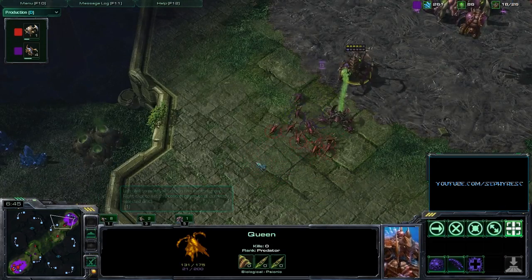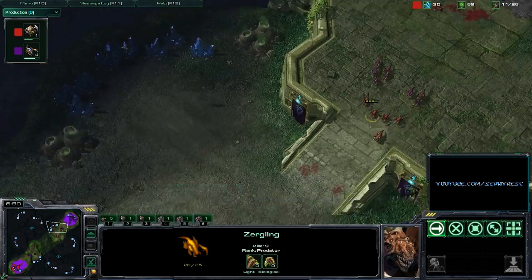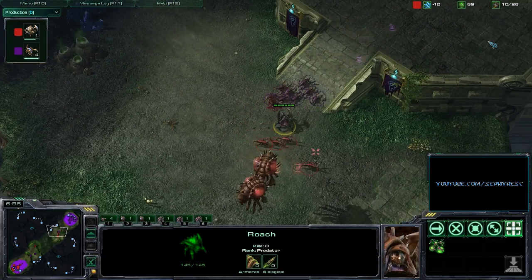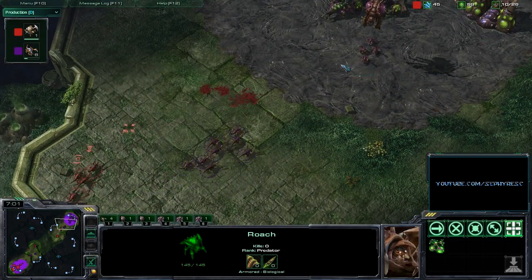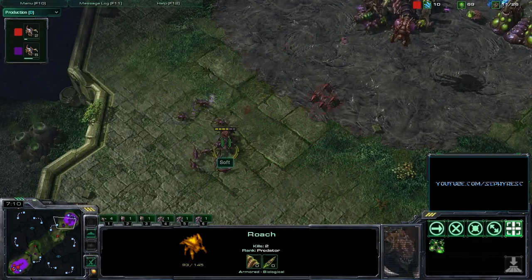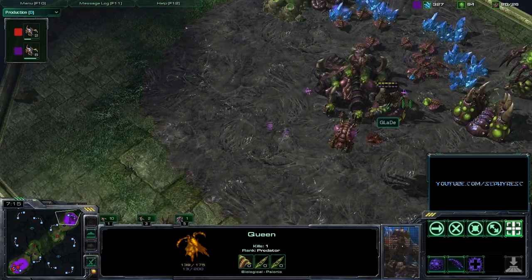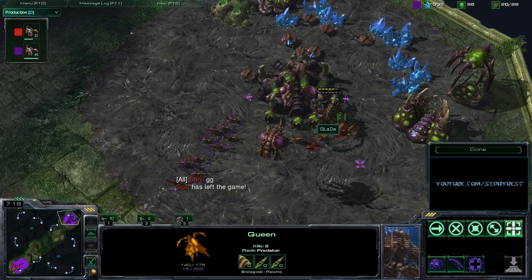Now the Queen is getting involved. The Roach is trying to work on the Queen — Roach goes down, and now that's basically curtains for Soft. Valiant effort continuing. Second Roach coming in here, but Glade is continuing to produce units. Soft is just saving up for one Roach at a time, and I think this is just going to be mop up for Glade here. I'm not too sure what Soft's going to be able to pull together with a two-drone economy. He's got these Larvae sitting in his base with nothing to build him out of. And there's the GG — Glade's taking this one out.